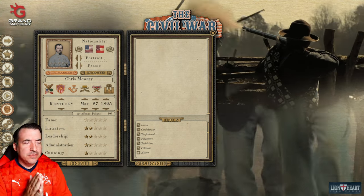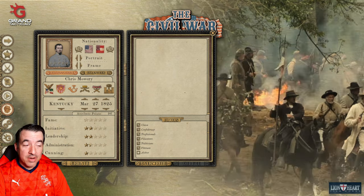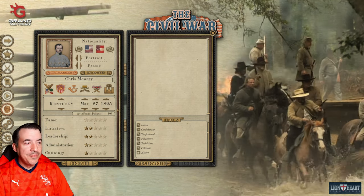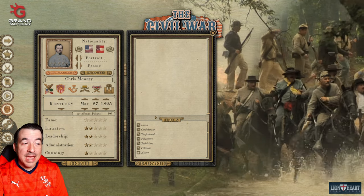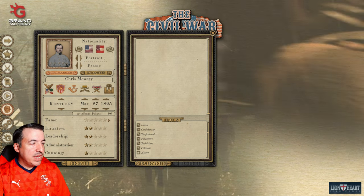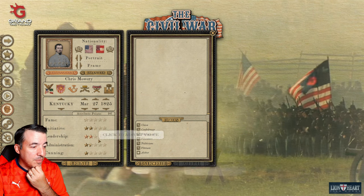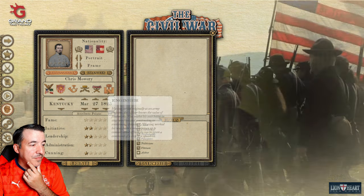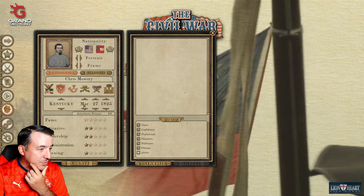I wanted to cover a couple of things as we dive into the game, because the game is very different than it's ever been when I've started a series because of all the updates. One of the updates is that they now have the ability to create your own avatar, your own character in the game. So I'm making myself, just to see how these created avatars actually do. You have to do it before you start the campaign — you can't add them once the campaign has begun. You get a certain number of attribute points and can choose things like whether they're a veteran, a West Point grad, infantry, cavalry, artillery, or an engineer. We're going to go with West Point grad and infantry.